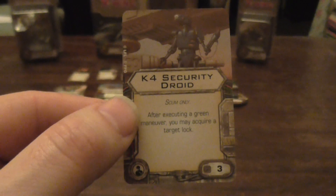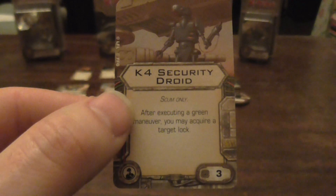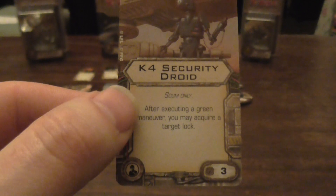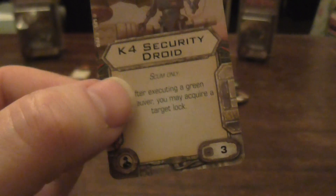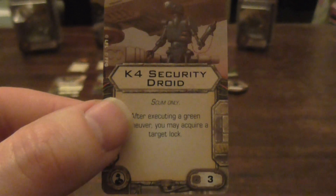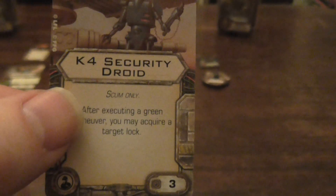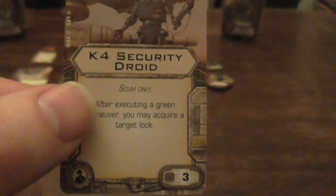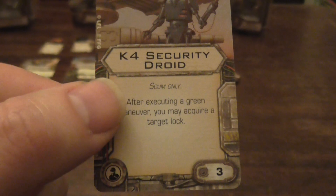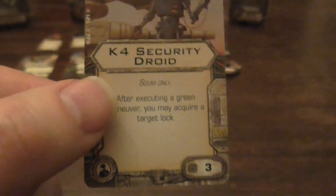The K4 Security Droid — a Scum only crew card. After executing a green maneuver, you may acquire a target lock. For me that's not bad at all. Probably more useful for a higher-skill pilot like Boba Fett, but even these HWK pilots might not be too bad with it if you had ion cannons on them. That's a crew upgrade and it costs three points.